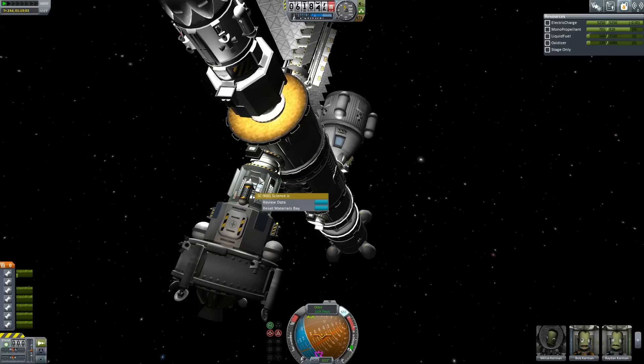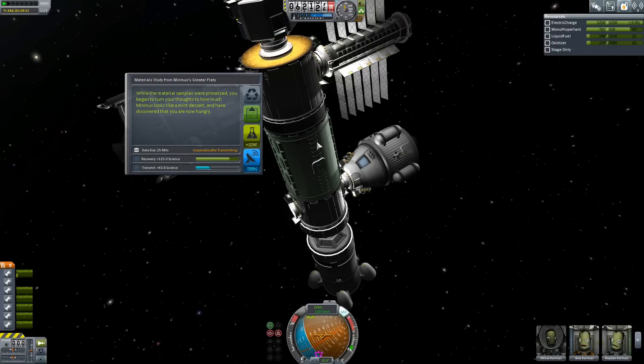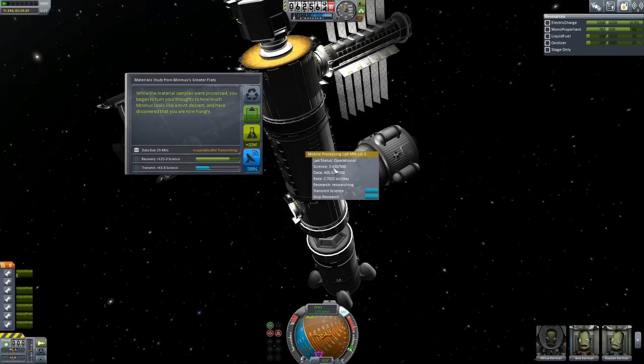That leaves us with the lab. Let's review the data in the lab — 43 science if we send it back, but 156 if we process it in the lab. Now this may not seem like a lot — 2.7 per day — but trust me, this is going to run for a long, long time and produce a massive amount of science that we can keep transmitting back to base. We've already got 3.4 science we could transmit back. I think we're going to hang on to these experiments and process them in the lab.